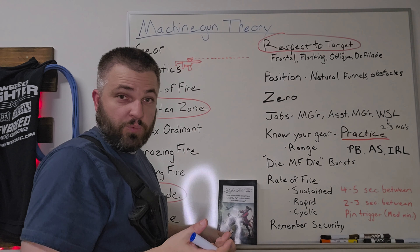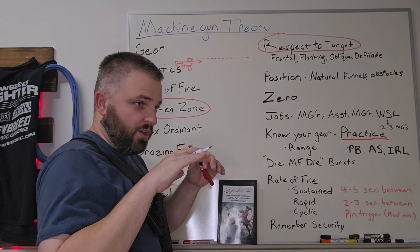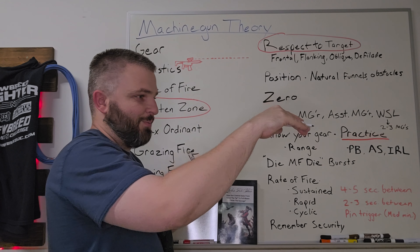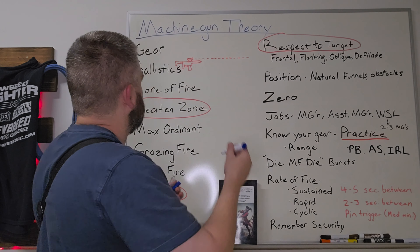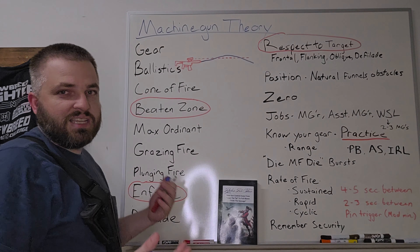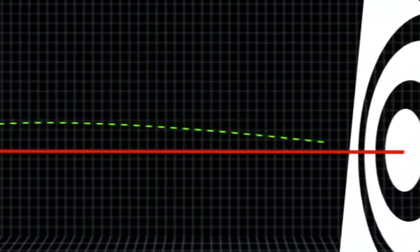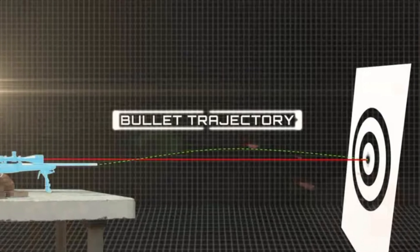That means for every zero that you set, there's going to be a second zero as well. As that round hits and crosses over that line of sight, peaks, it's going to come back down and once again cross over that line of sight on the back end of the way down. It's going to look something kind of like this — and that's exaggerated, but that's just a recap. The bullet will rise above the line of sight, creating the shape of a half circle as it meets the same impact point at a farther distance. This is known as bullet trajectory.